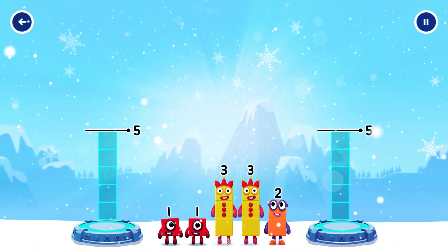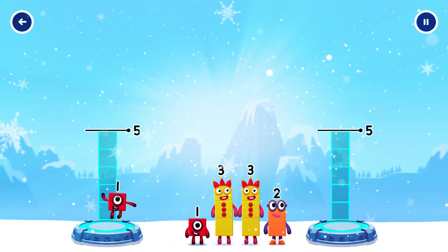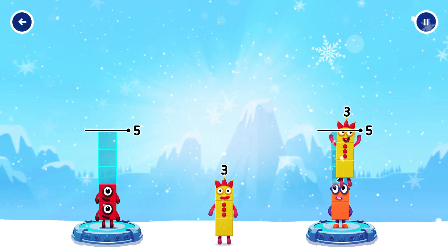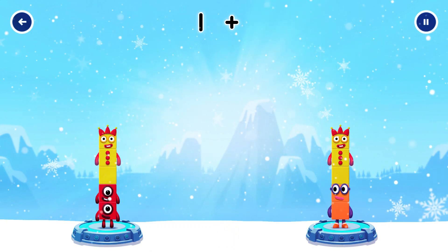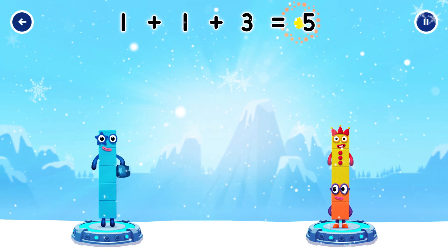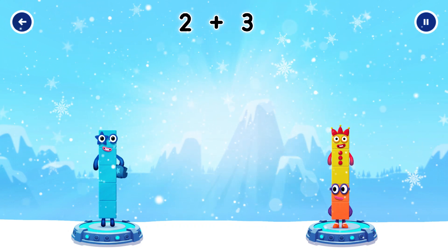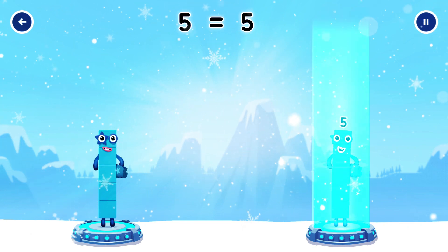Share the number blocks — you have to make two groups evenly to make two groups of five. One, two, one, three, three. You cracked it! One plus one plus three equals five. Two plus three equals five. Five equals five.